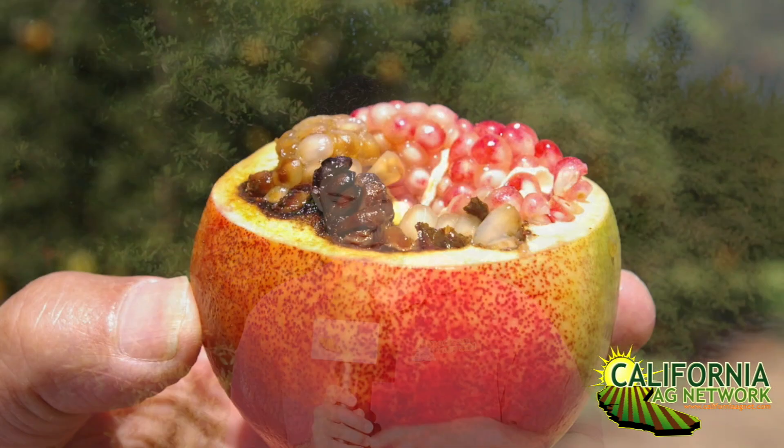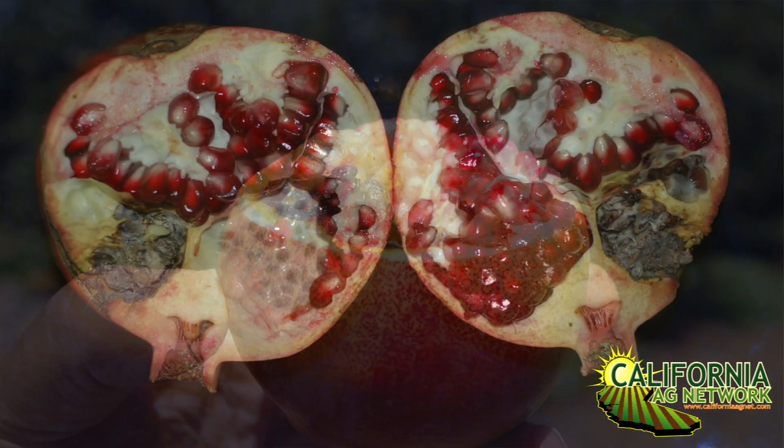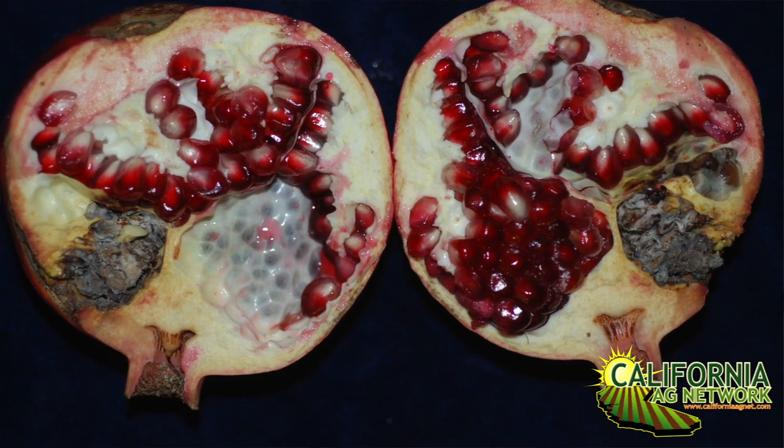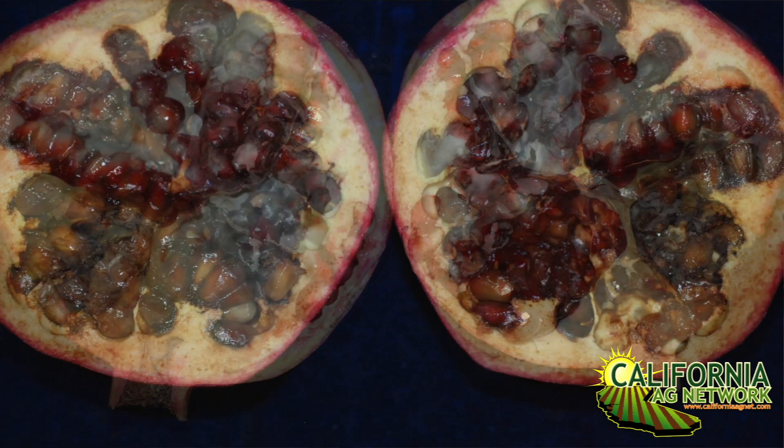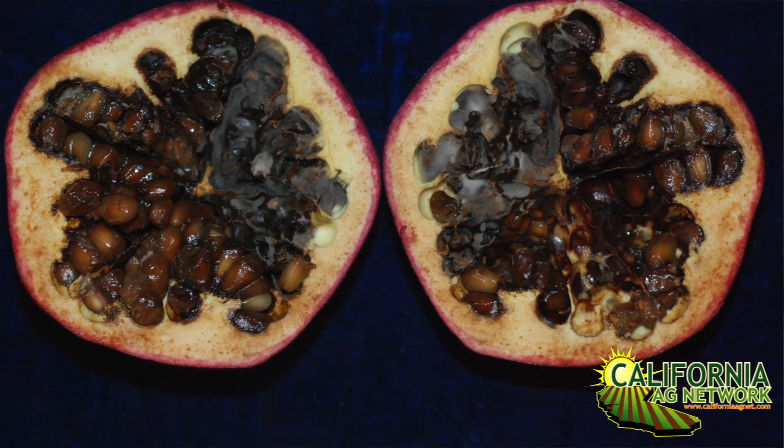Hello, I'm Matthew Malcolm with California Fresh Fruit Magazine, and today I met with Themis Michalaitis from the UC Cooperative Extension, a plant pathologist. We wanted to talk about black heart of pomegranates. Have you ever opened a pomegranate and found it's all rotten and black inside? That's what they call black heart, and I wanted to talk with Themis about what causes that and how to avoid and prevent it in your orchards in the future.